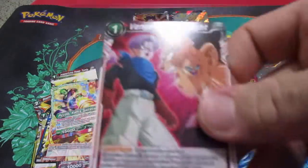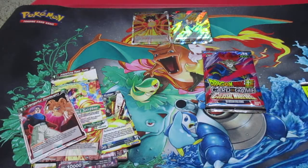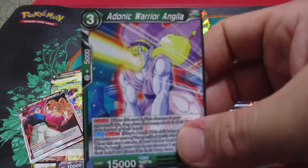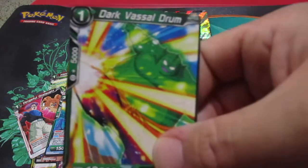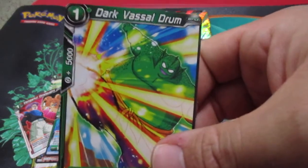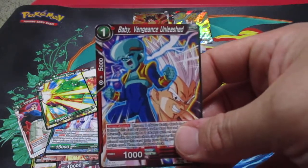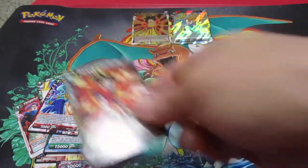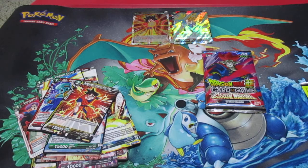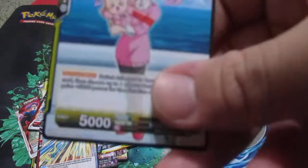We have Vengeful's Onslaught — this is a Baby Saga card — Adonic Warrior Angella, Dark Vassal Drum, which I believe is from the Piccolo Saga, Baby Vengeance Unleashed, Dependable Dynasty Son Goku, Blaze of Glory Son Gohan, and Caring Mother Videl.